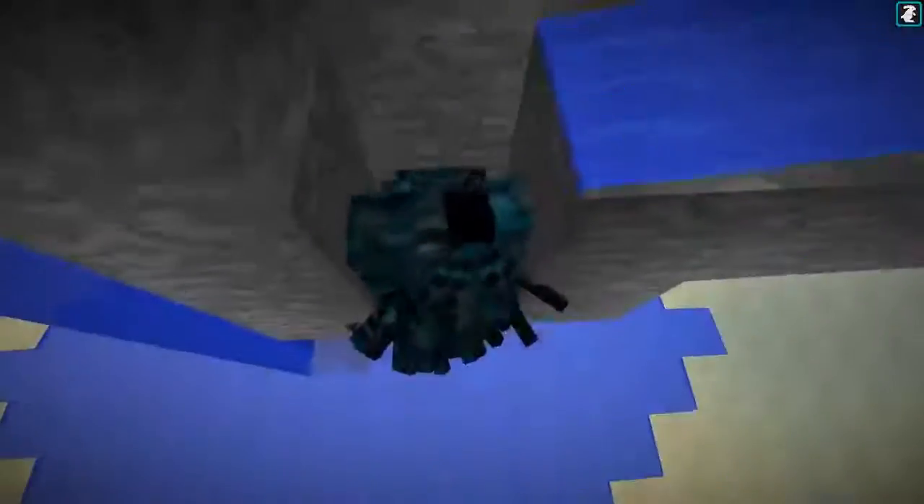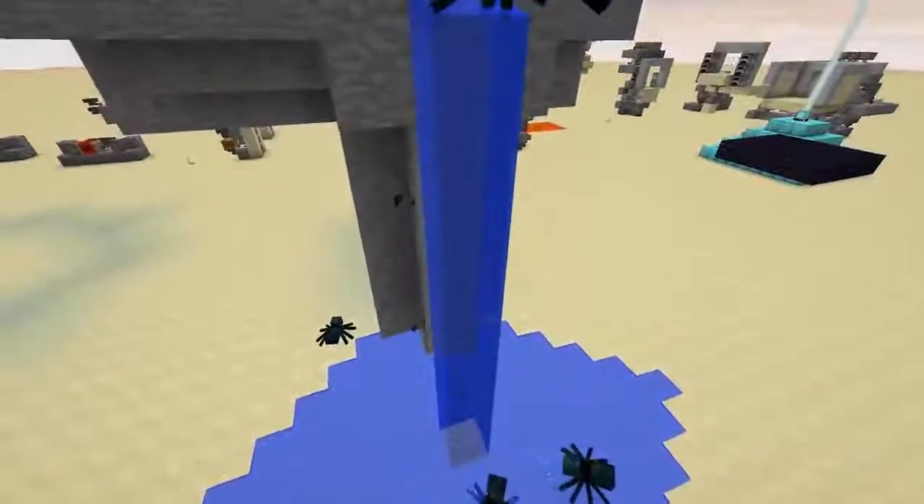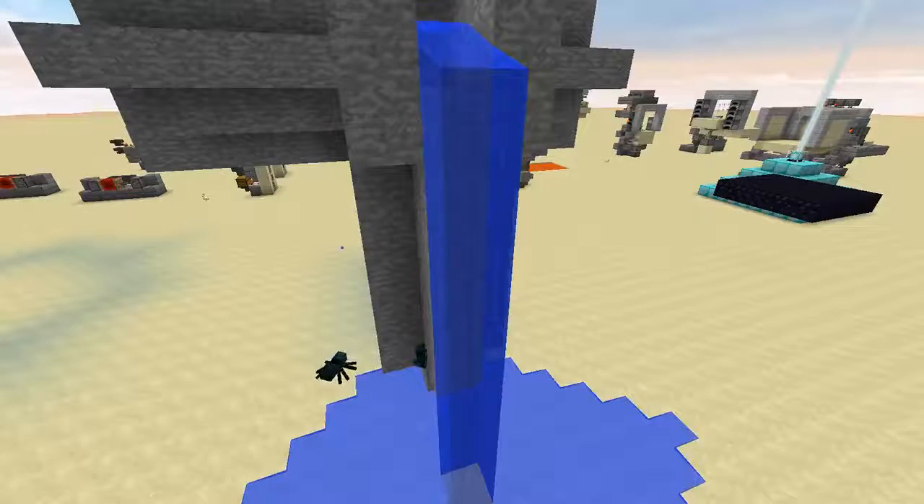They're going all over the place right now, but you get the idea. One thing we need to watch out for is entity cramming. If you have more than a certain number — they're kind of climbing, yeah — we're going to add a door type thing here. Basically, if there's more than 22 mobs — I think that's the default — in that area, they will begin to suffocate.